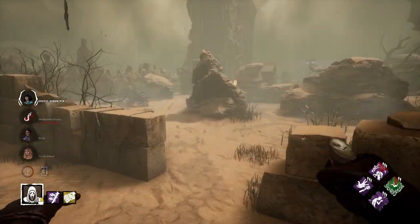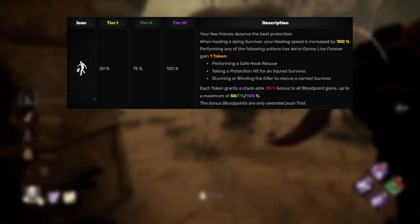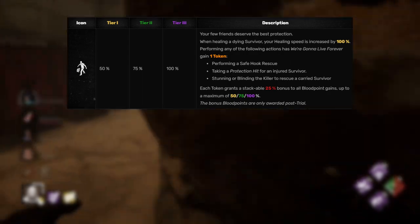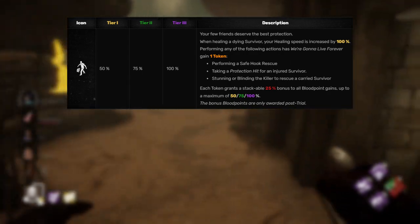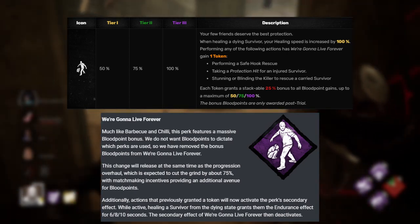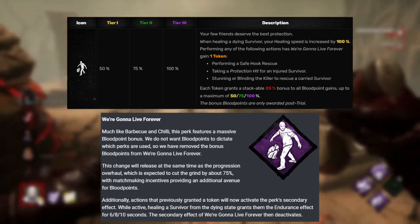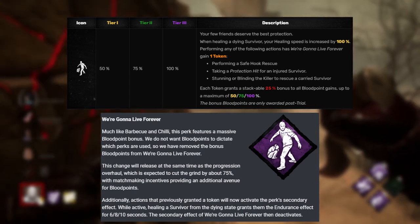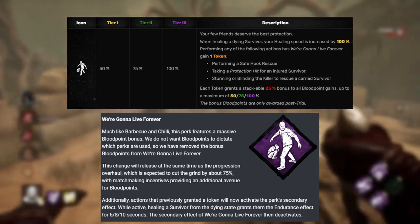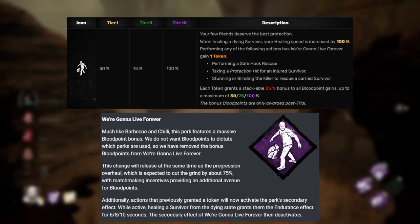The last one is We're Going to Live Forever. The way it currently works is if you heal a dying survivor, your healing speed is decreased by 100%. Additionally, if you perform a safe unhooking, take a protection hit, or stun or blind a killer while they're carrying a survivor, you get one token — up to four tokens — and each token gives 25% bonus blood points at the end of the trial. So what they're going to do is the same thing they did to Barbecue and Chili: remove the bonus blood points from this perk. Now whenever you do any of those actions, instead of getting a token, you activate the secondary effect: whenever you pick up a survivor from the dying state, they'll gain endurance for up to 10 seconds. Once they use it up, the secondary effect deactivates until you do one of those actions again. I'm perfectly fine with this.